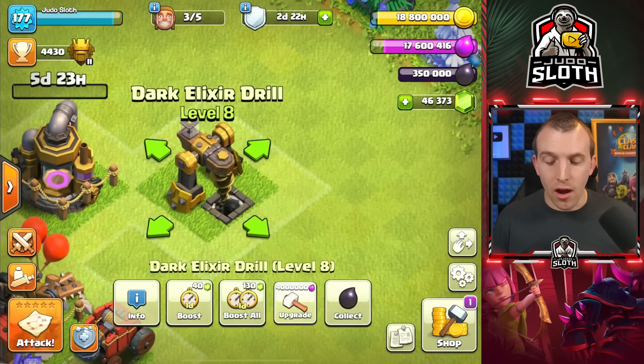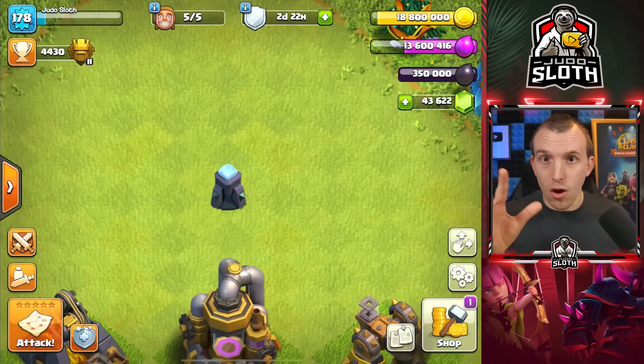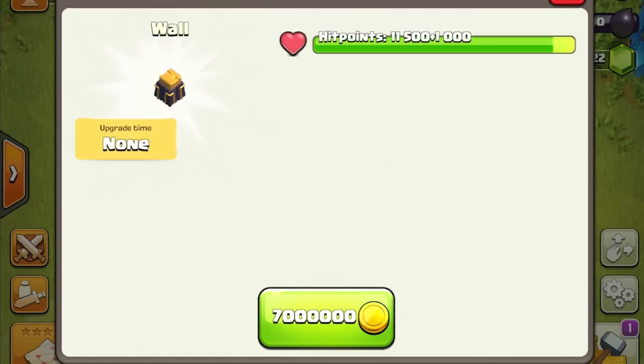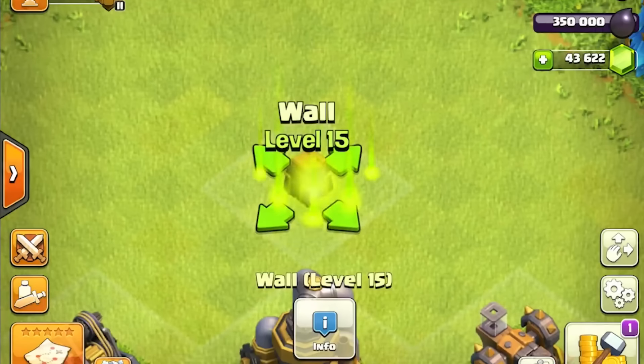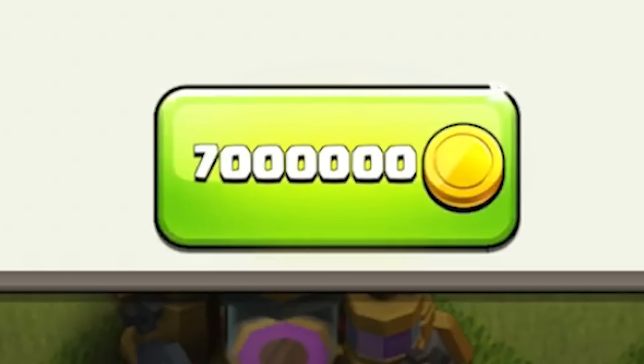For the Dark Elixir Drill, they are upgraded to level 9, again at Town Hall 12, with a 7-day upgrade time for 4 million Elixir. Also, since they stagger the wall upgrades across updates, you can now upgrade every single wall piece to level 15, with still a 7 million upgrade cost per wall.